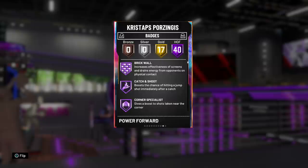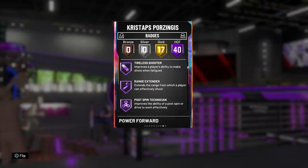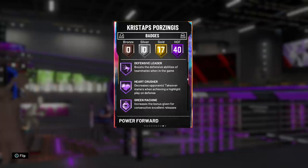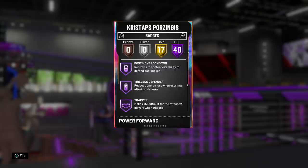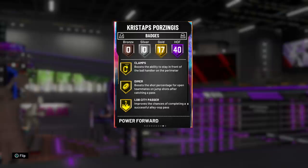When we dive into the badges, the man's got 40 Hall of Fame badges. Starting off with brick wall, catch and shoot, difficult shots, pick and popper, tireless shooter, Hall of Fame range extender, Hall of Fame post spin, drop stepper, quick draw, pump fake maestro, hot start, defensive leader, heart crusher, intimidator, green machine, moving truck, rebound chaser, post move lockdown. It gets crazier the more we go down — Hall of Fame deep hooks, Hall of Fame quick first step, and Hall of Fame downhill.